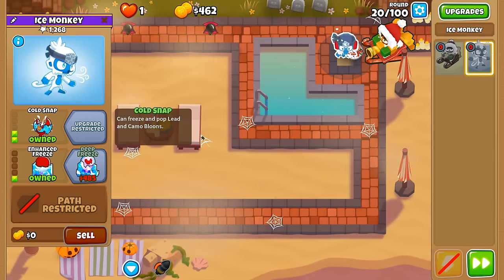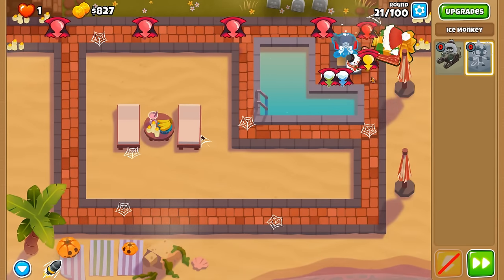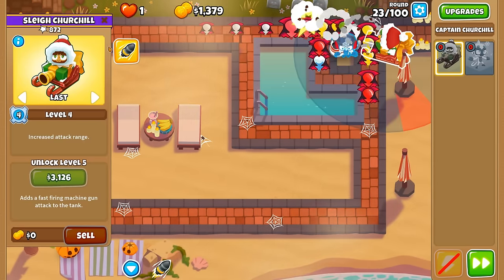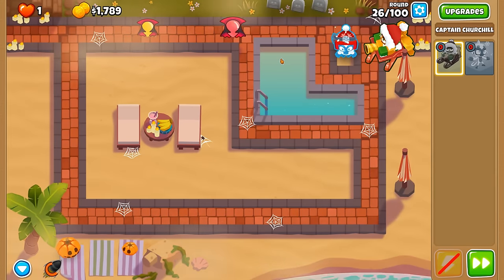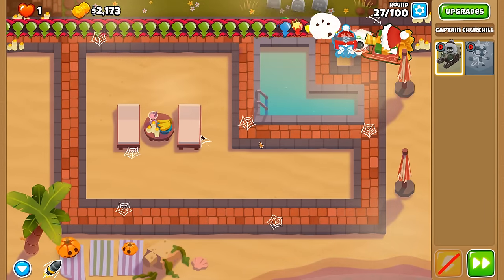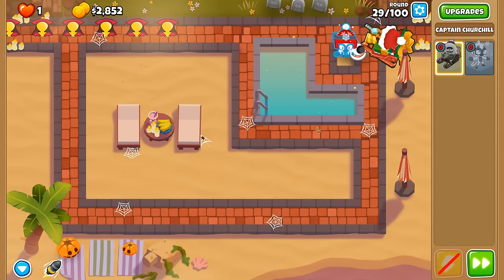We've got Cold Snap ready for round 24 so the ice tower can pop lead. Our particular weakness in this run is zebra balloons, because zebras are immune to both cold and explosives, meaning the only way we can pop them by default is with Churchill's machine gun. We have Armor Piercing Shells, but for guaranteed pops we need the machine gun — though it'll level up to level five anyway.